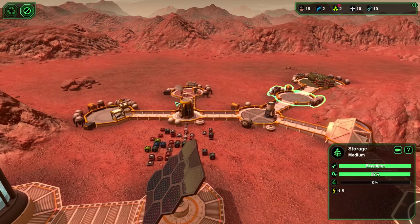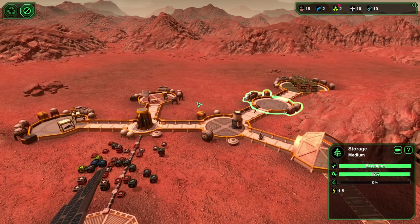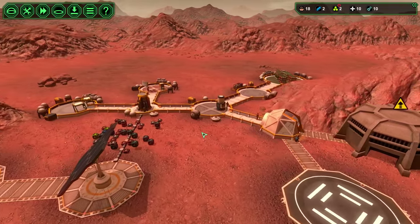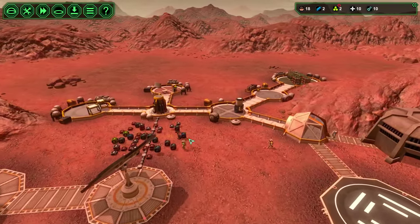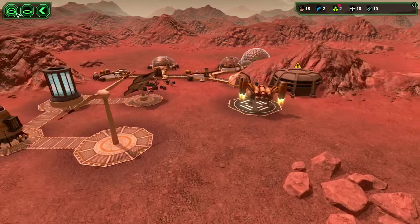Let's turn on the storage — at least some of these idle guys can start moving stuff into storage. That'll help. So biologists are at work, the miners are at work, and the medic and engineer are basically free hands for moving stuff and building anything to build in a few minutes here.